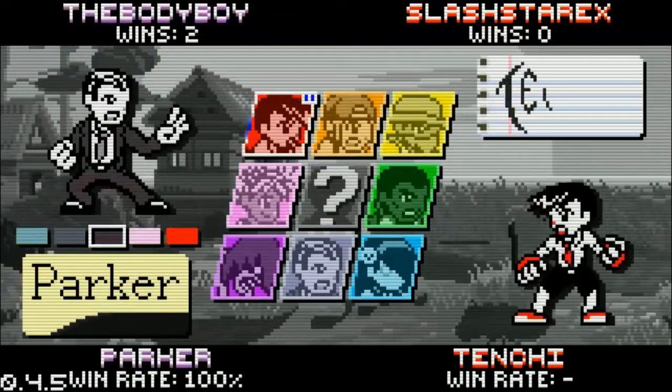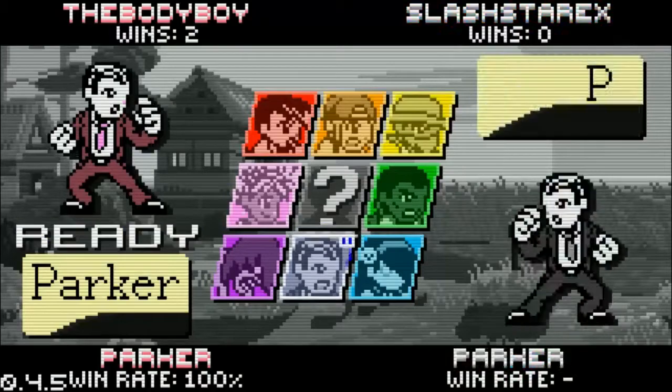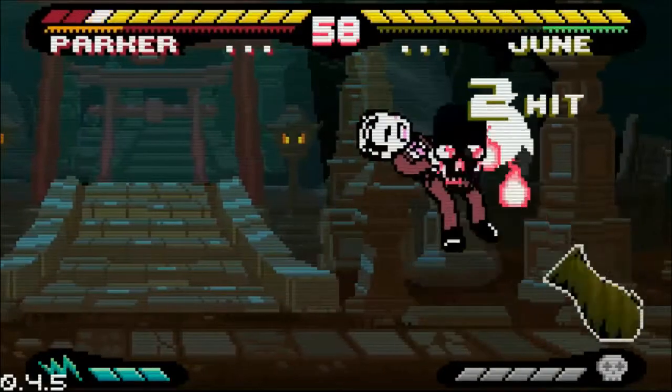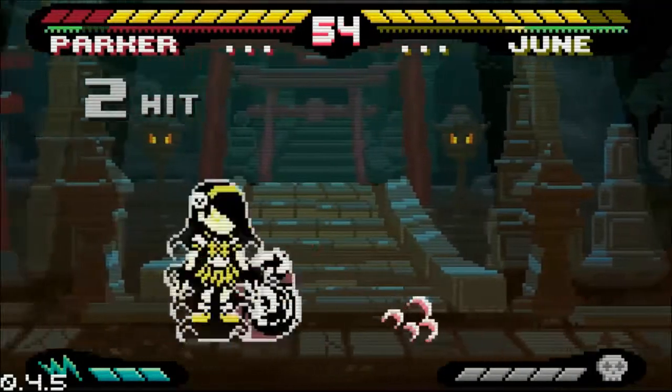Body boy takes the first game and is up 1-0. Slashtar's three characters did not help him out, unfortunately. We're going to see Slashtar on his third character of the tournament — or his fourth character in his fifth round of the tournament.